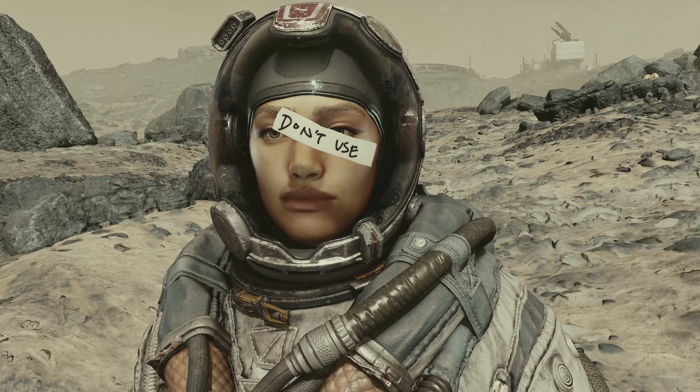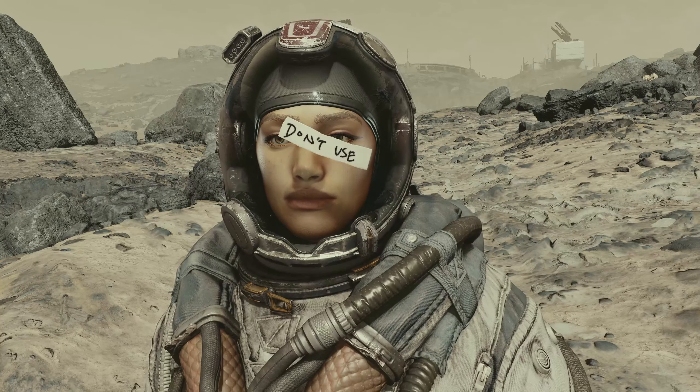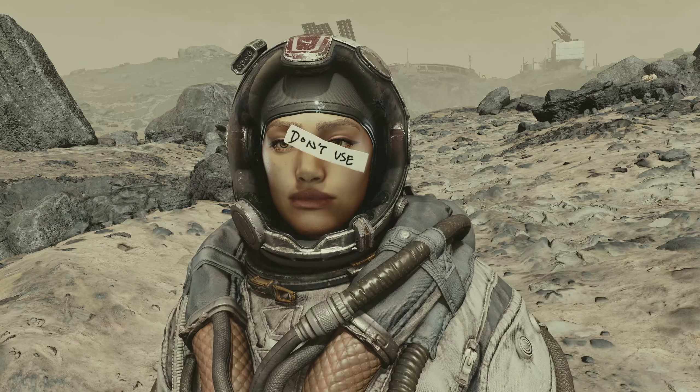The broken Constellation space helmet has a piece of tape across the visor with the words 'Don't Use' written on it.